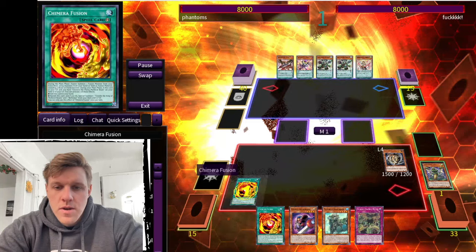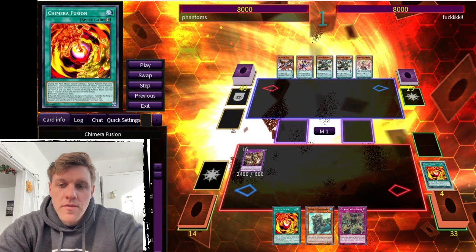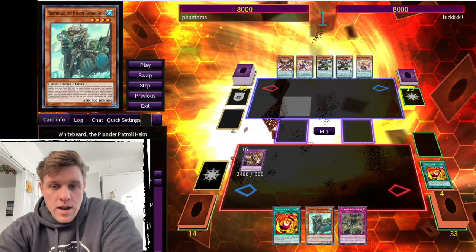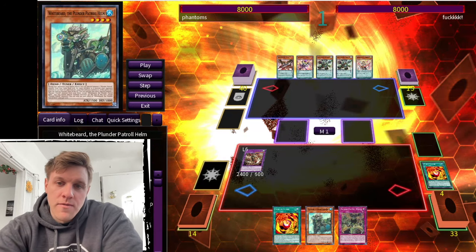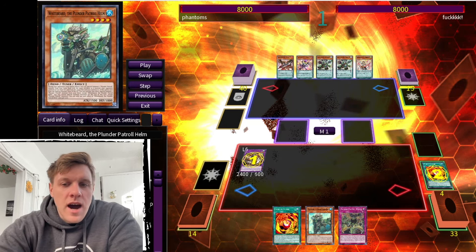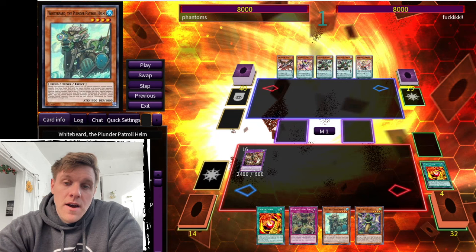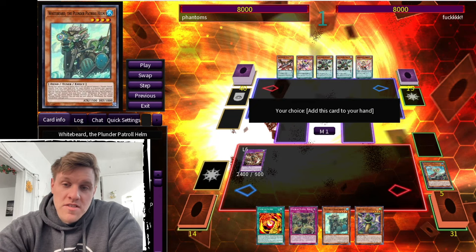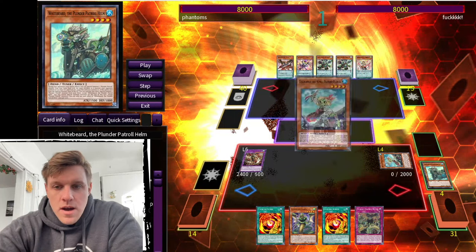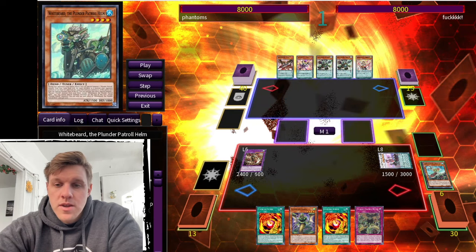On to the next replay — against Pendulum, which was a bit surprising. We have Gazelle, Cornfield. We activate Cornfield to search Mirror Sword Knight, then Chimera Fusion the Gazelle and Mirror Sword Knight into Berfomet. That's because we have Whitebeard in hand, and if we can get Golden Hair engraved we have the full Plunder combo afterwards. I'll admit I forgot to go into Chimera King for the hand rip in the end phase after going through all the Plunder stuff — I was just too excited to have everything available.